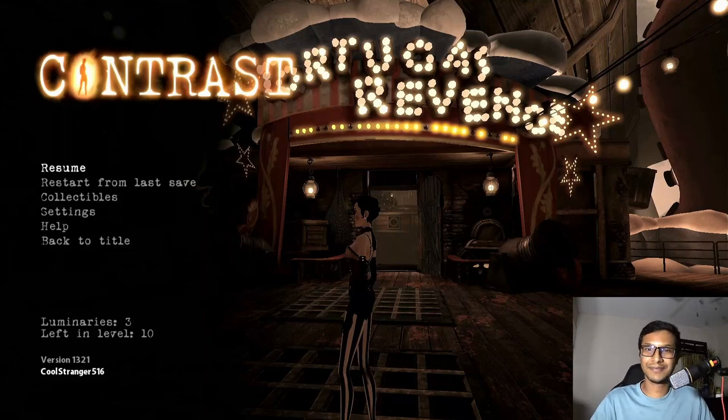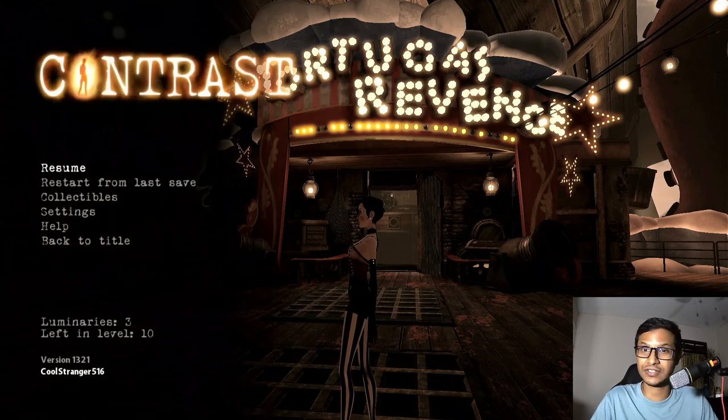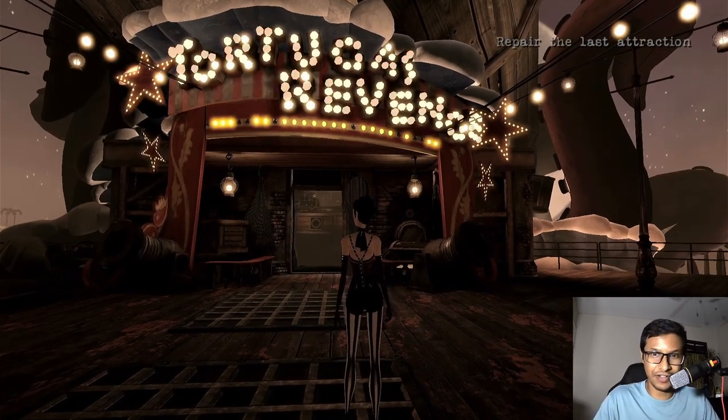Hello viewers, welcome to Ultimate Gaming Guide. I'm Tanfur. In this video I'll be showing you how to repair one of the attractions in the Contrast game. When you get to the circus you have to repair a total of three attractions. I'll be showing you how to repair the Tortuga's Revenge, the giant ship-like structure. Let's get to it — it's kind of long so sit tight.